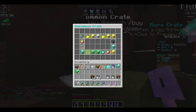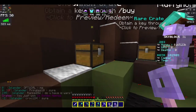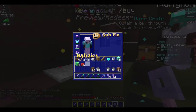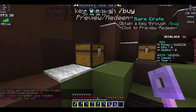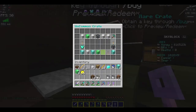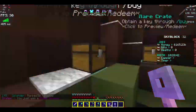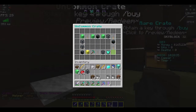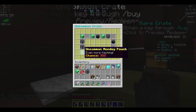Let's see what we get. 16 golden apples — that I don't like. What's this? Ooh, MCMOO credits. Alright. Ooh, a blaze spawner. That's pretty good. And an uncommon money pouch.